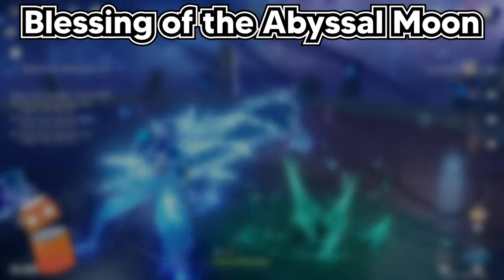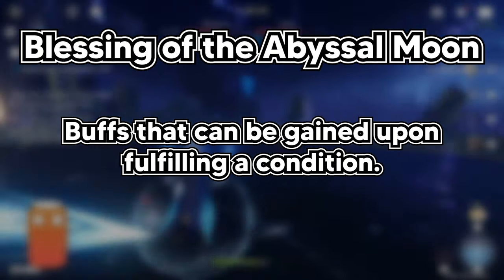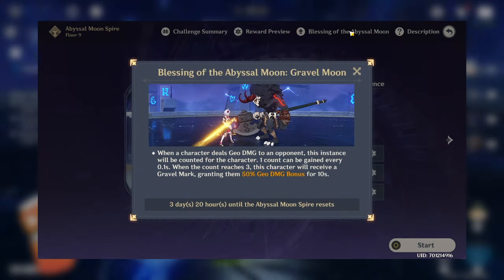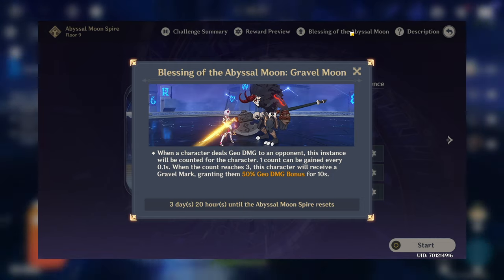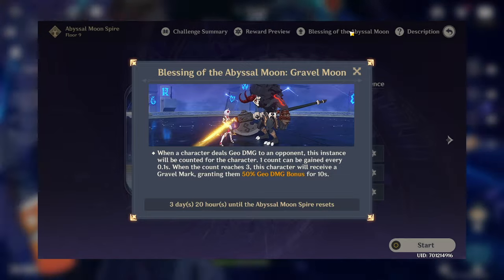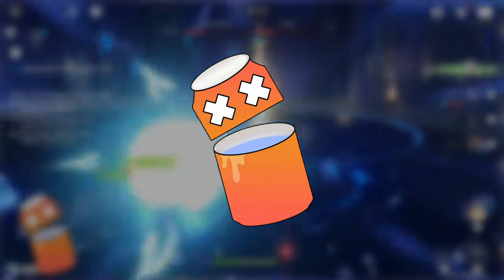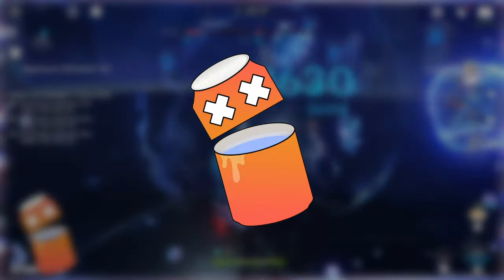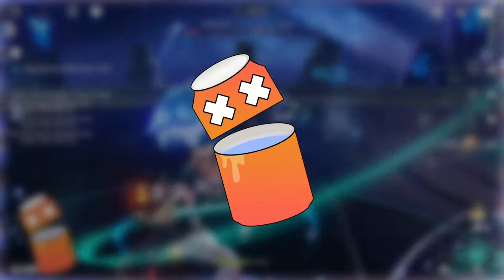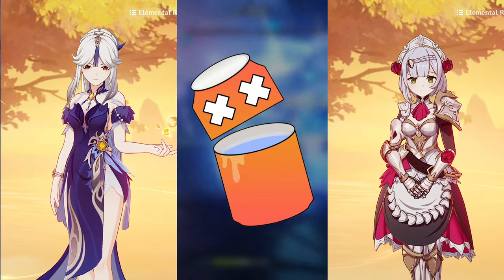Another worthy mention is the Blessings of the Abyssal Moon, which gives you an advantage so long as you fulfill a particular condition. For example, at the time I recorded this, the Blessing is: whenever Geo damage is dealt onto an opponent, you receive a Geo damage increase with a maximum of 3 stacks. More often than not, it's indirect marketing to pull for limited characters, but try taking advantage of it — for this Blessing, characters like Ningguang or Noelle can maximize the damage increase.